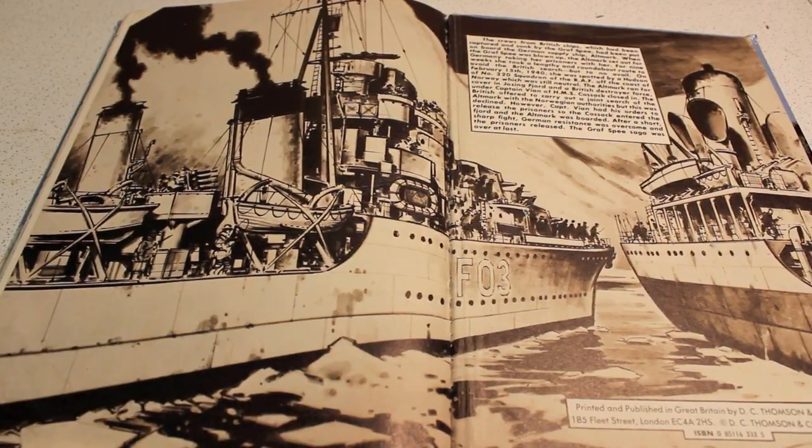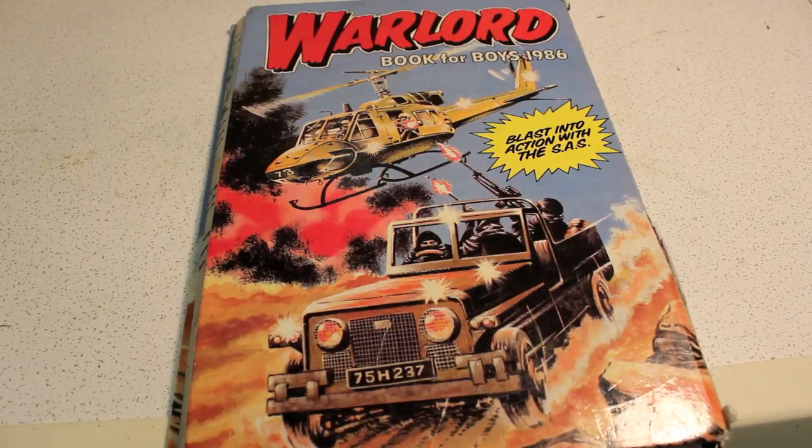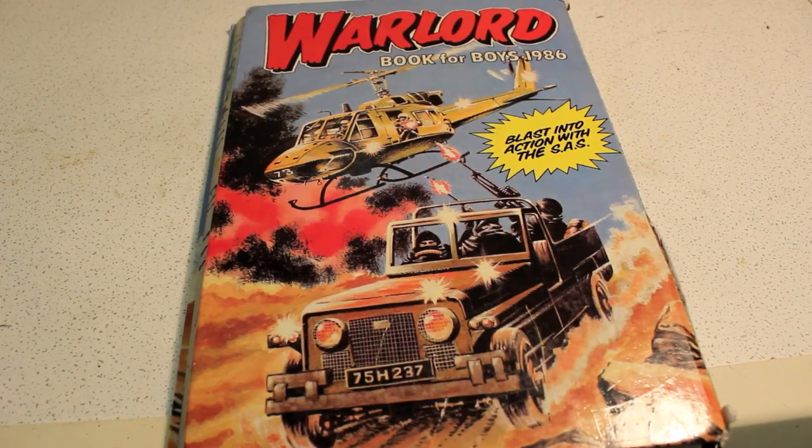The back cover feature is still about the Graf Spee going to the bottom of the ocean. And that's it — that's the Warlord Book for Boys 1986, which would have been published in late 1985, about 30 years ago.